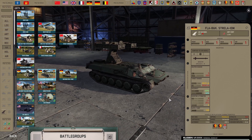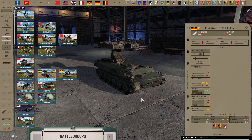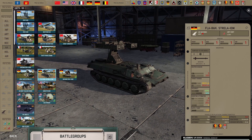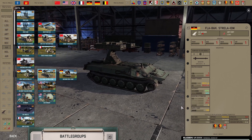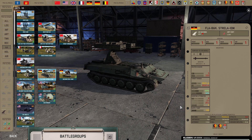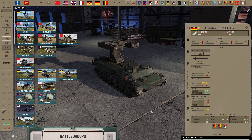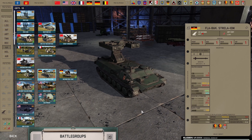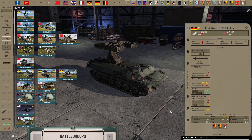Hello everyone and welcome back to another top 5 video. This time we will feature AA vehicles and infantry, as we already went through the other tabs of air and helicopters. This time we have a look at all the things that shoot those down in the game currently and which are my favorites. It's a personal list - we will have a vote in the end. You can already let me know down below what you think is the best AA in the game, but without further ado let's get started and go to my number five.